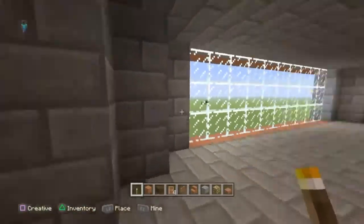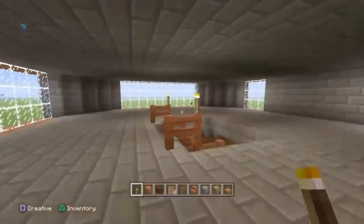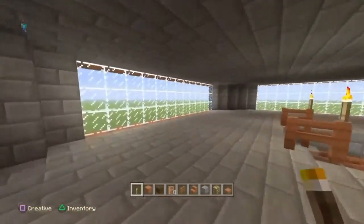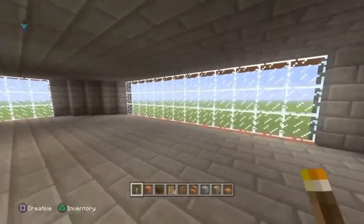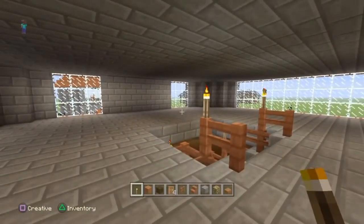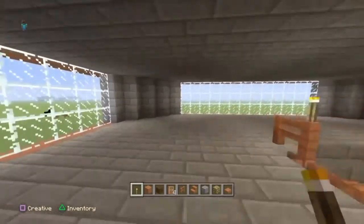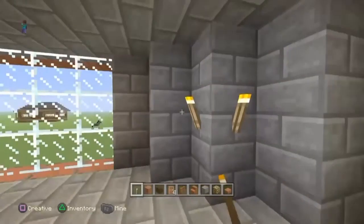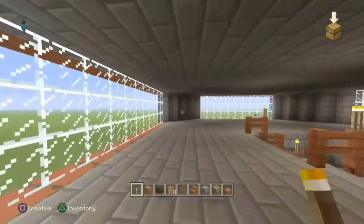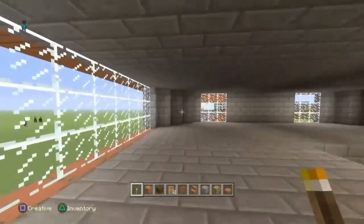Now go to the top floor. There aren't really any walls or anything — it's mostly just windows, so the light will come in through the windows. But when it goes night it will get dark, so you're going to have to do the same thing that we've done on the other floors.